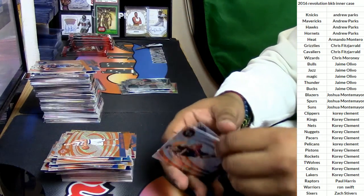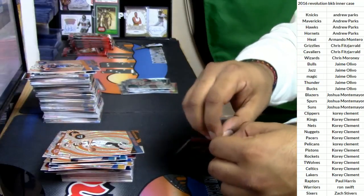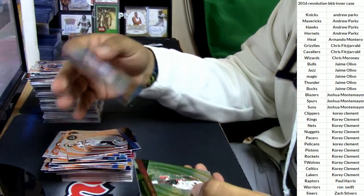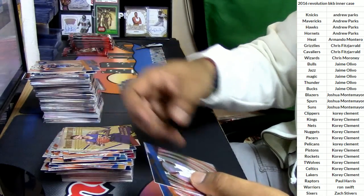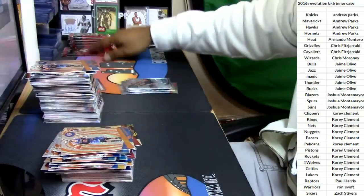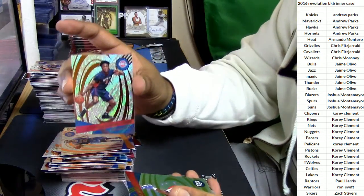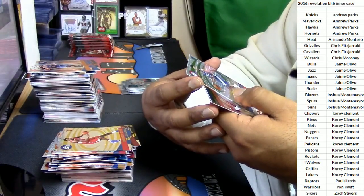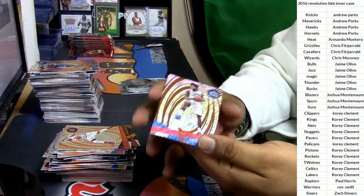Goran Dragic for the Miami Heat, Ricky Rubio for the Timberwolves. Carmelo Anthony for the Knicks, Justice Winslow for the Heat, Brandon Ingram for the Lakers, Harrison Barnes for the Mavericks, Joakim Noah for the Knicks. Stanley Johnson for the Pistons, Diamond Stone for the Clippers — what a name on that guy. Timothy Luwawu-Cabarrot for the Sixers. Jonas Valanciunas for the Raptors, DeAndre Jordan for the Clippers. Last pack for this box.